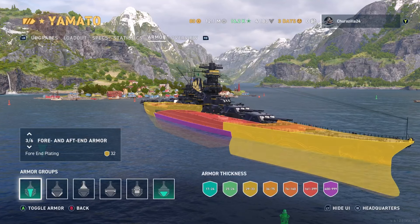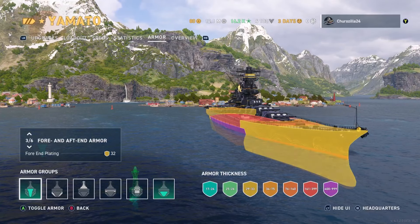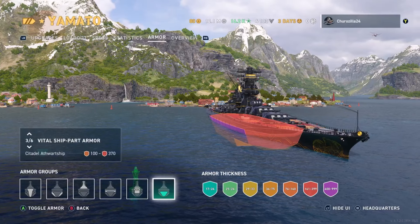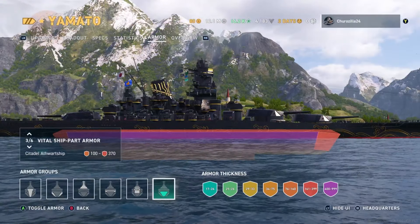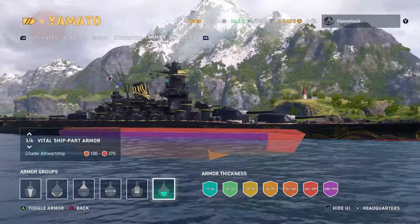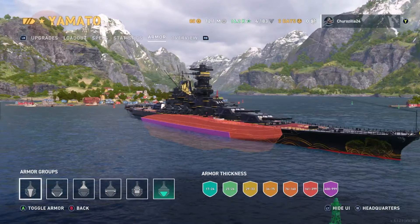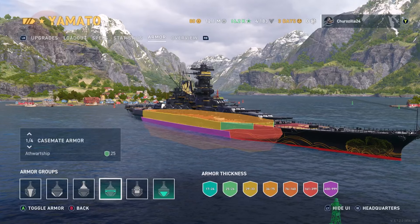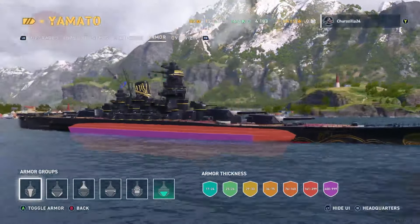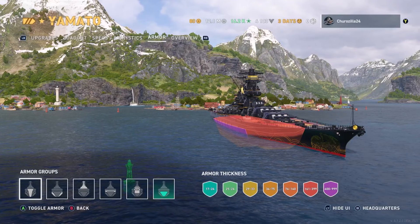You can punch right through the highlighted section of a ship with the main guns and you'll most likely get the citadel - the citadel is above waterline. I've seen clips on YouTube of people citadeling the crap out of Yamato. Just don't hit that purple spot - actually that is a citadel. Yamato's got quite a big citadel, but remember you can punch through the armor and hit straight into the citadel because your guns overmatch that armor.